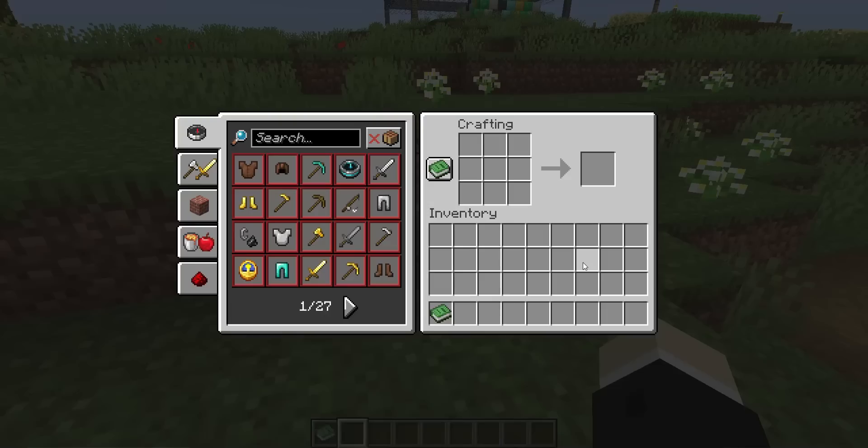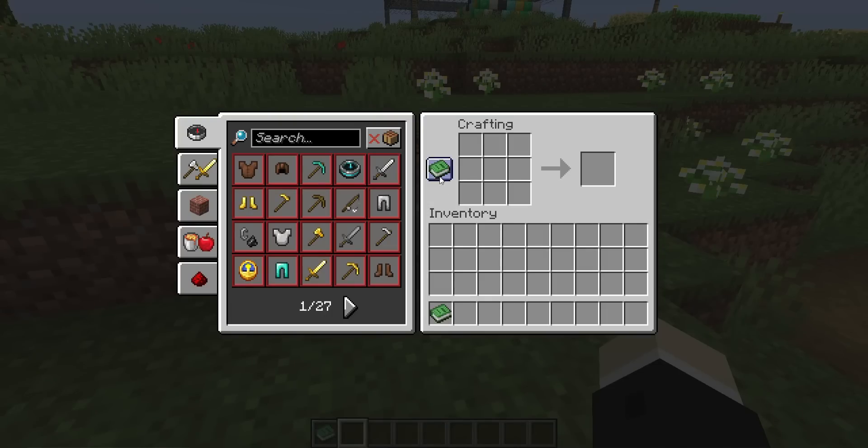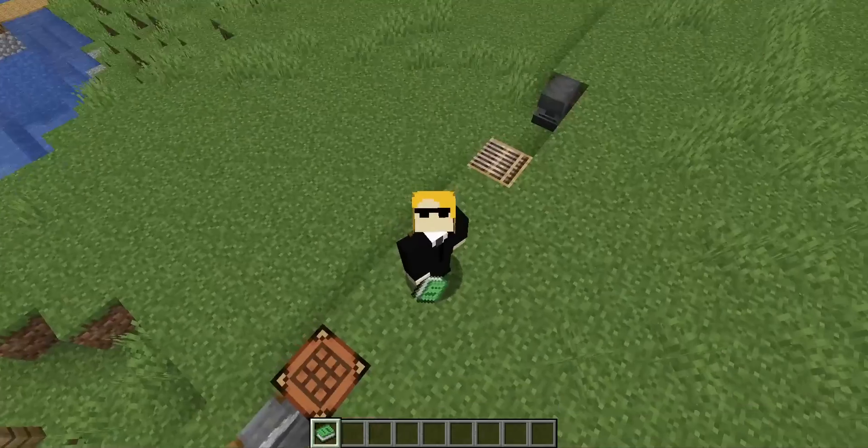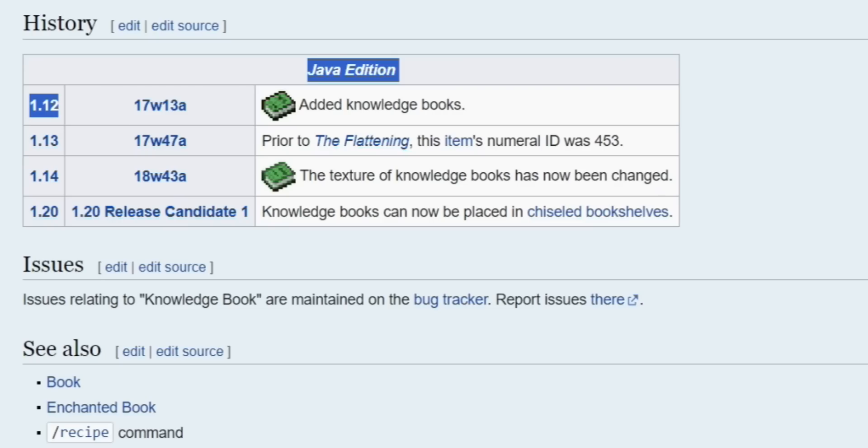This is a knowledge book, and yes, it is the same texture as the recipe book icon in the crafting table. Knowledge books as items were added all the way back in 1.12, apparently.